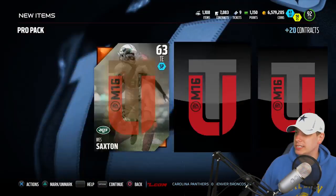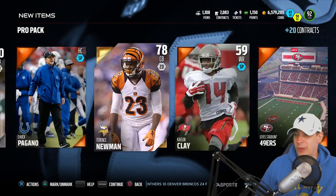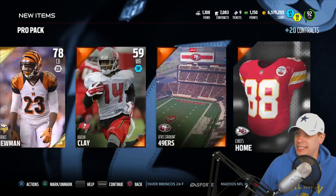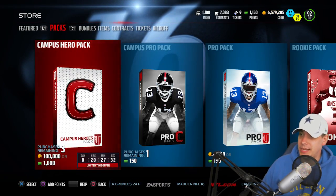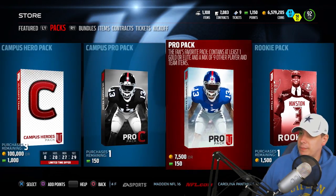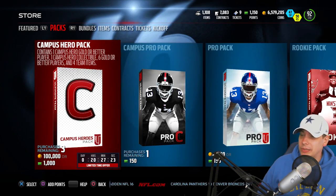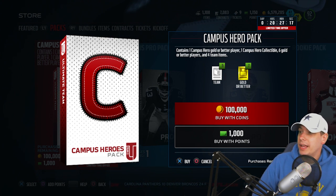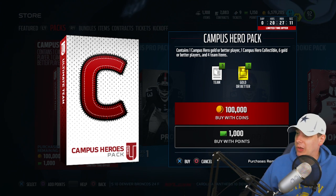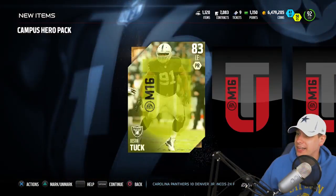Out of these pro packs, I haven't pulled a single elite. I got the Logan Ryan before I started, but in all these pro packs - not even one base elite card. It's just brutal, man. It's so hard to build your team - I can't imagine building your team by just opening packs, unless you were spending thousands and thousands of dollars. Anyway, we didn't get anything out of the pro packs, so let's go ahead and do the campus hero pack.